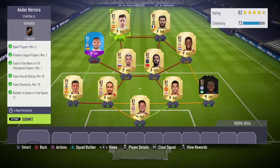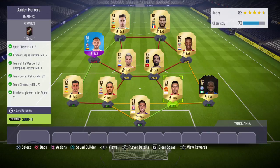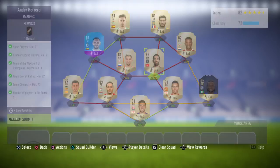We've got 73 chemistry — we only needed 70 — and an 82 rated team, which is exactly what we needed. Our three Spanish players were Castro, Perez, and Gaia, and our Premier League players were Van Dijk, Butland, Moses, Chris Smalling, and Gini Wijnaldum. Let's submit this for our special FUTmas version of Ander Herrera.